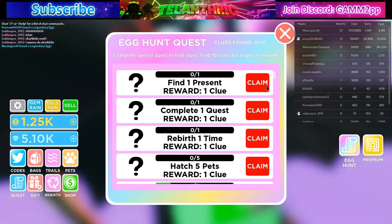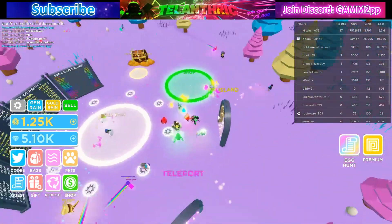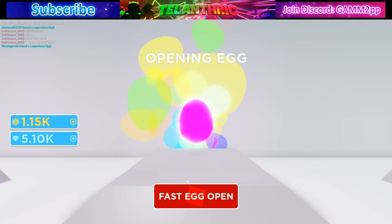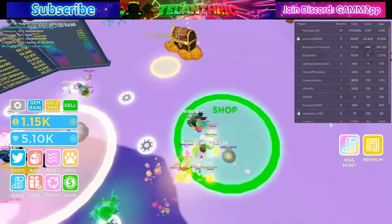You hatch pets by going over to the pet area, which is the shop right here. Under the shop, you just click pets and then you can get a pet for 100 coins. Already got one, and I'm not spending 250 Robux just to get something, but yeah it's pretty easy.